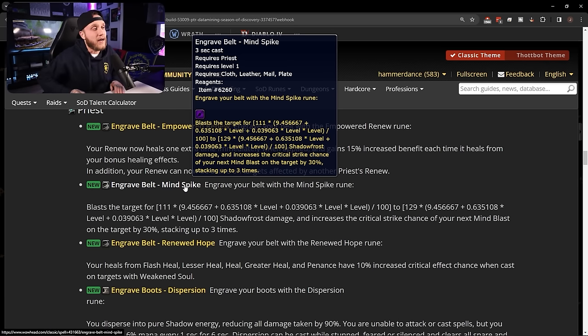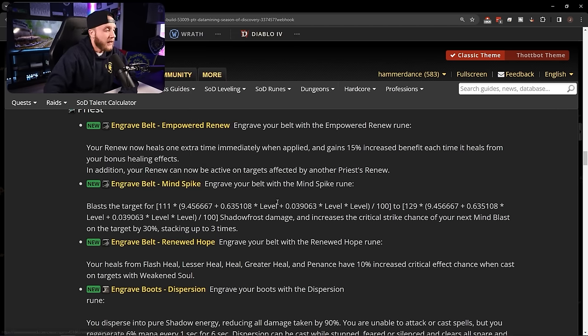Belt rune: Mind Spike — blasts the target for shadow-frost damage and increases the critical strike chance of your next Mind Blast on the target by 30%, stacking up to three times. Basically spam Mind Spike to stack up to 90% crit chance on Mind Blast, dump the Mind Blast, then go back to Mind Spike. DPS priests were really lacking in phase one — Mind Spike is going to help them out quite a bit.